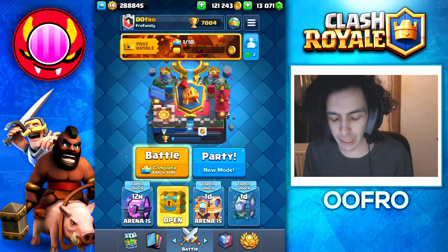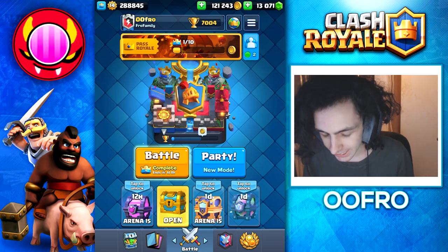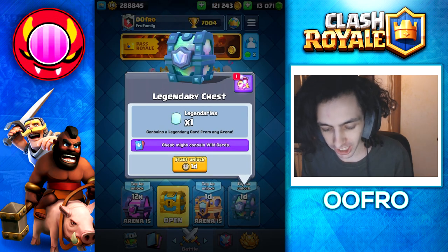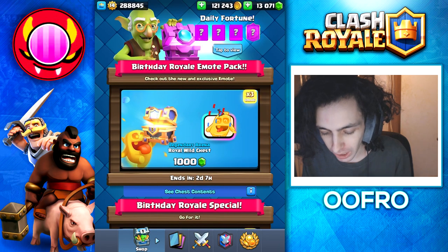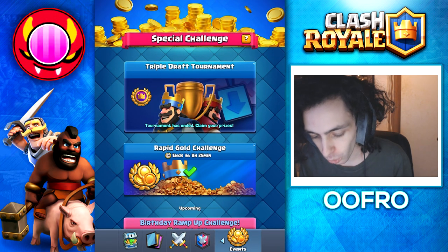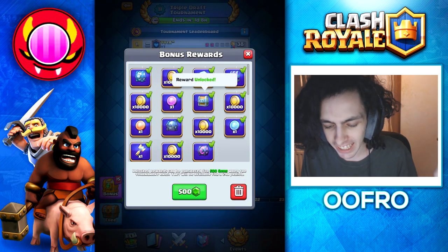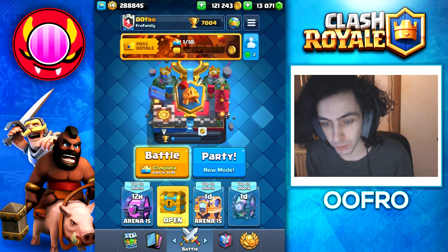Yo what's up everyone, Ufo here and today we have got a huge chest opening. As you guys can see in my chest slots I have a magical chest, a royal wild chest, and a legendary chest. But wait, there's more — in the shop we have a special offer: another royal wild chest that also comes with the birthday emote. So we have a ton of chests to open up today.